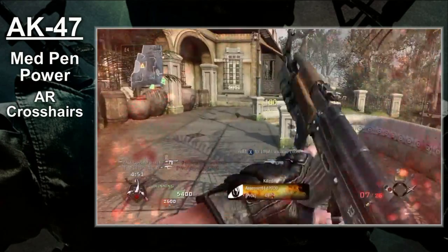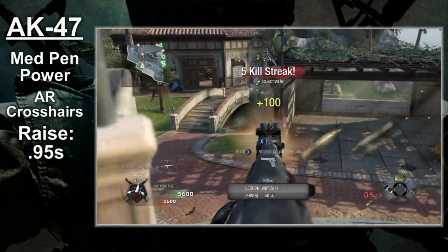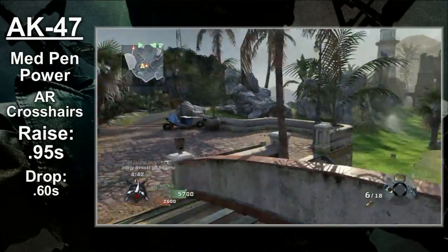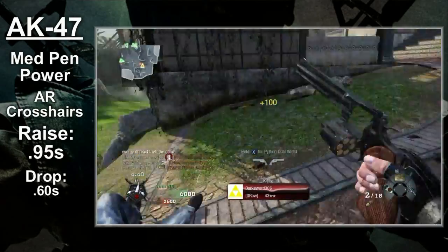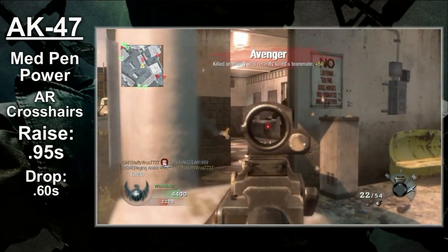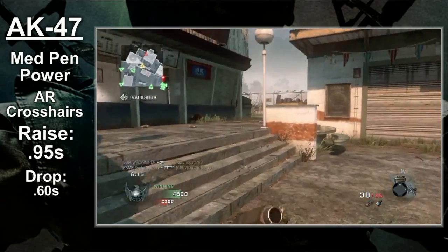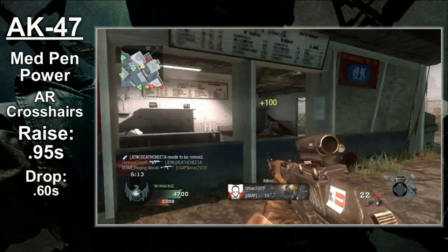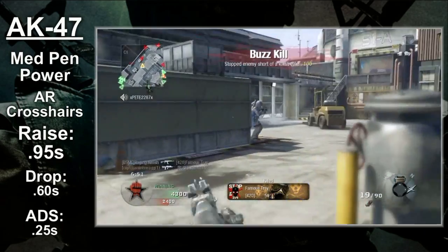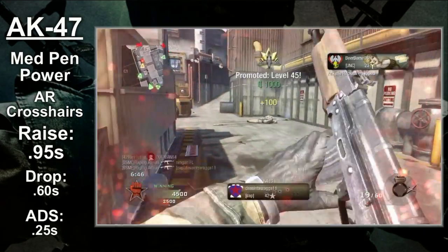The switch times on the AK come in as follows: the gun raises in .95 seconds and drops in .6 seconds. The drop time is good, but the raise time is at best okay. Keep this in mind if you like the hardcore game types — a slow raise time can potentially get you killed. The aim down sight time, thankfully, is good. The AK-47 has an ADS time of a quarter second. It's the typical assault rifle aim down sight time, and Sleight of Hand Pro really isn't needed.